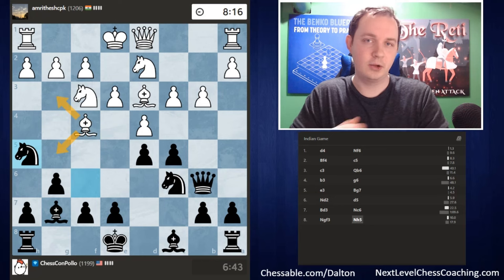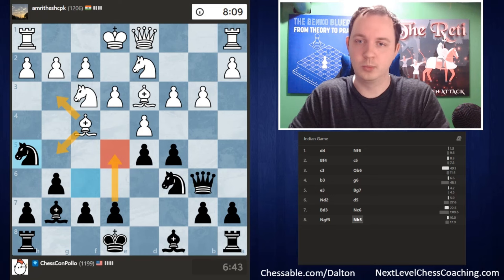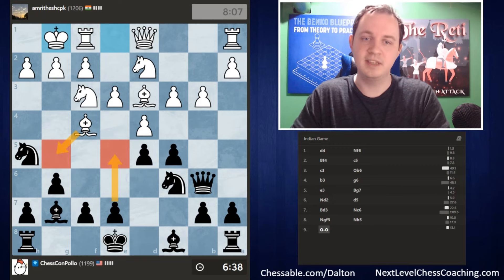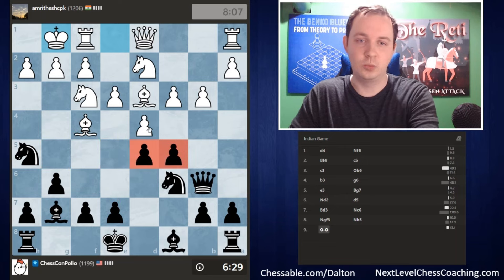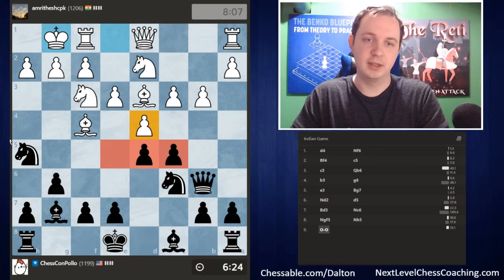I'm going to play knight to h5, attacking the bishop on f4. I expect the bishop will go to g5 or g3, and depending on where it moves, I'll strike with e5 very quickly in the center. With e5, assuming the bishop moved away, the idea is to open up the middle of the board and gain a bigger space advantage — going from a two versus one situation to three versus one. On top of that, I want to get rid of the d4 pawn to open the diagonal toward the less-protected c3 pawn.